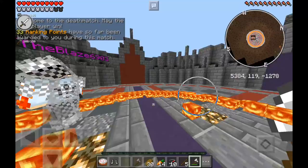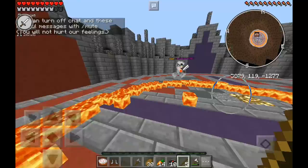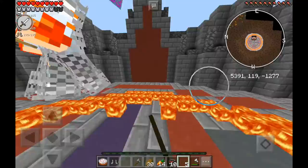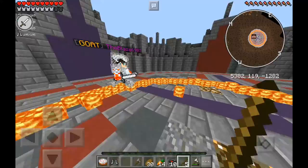Deathmatch, bro! I don't think this guy can see me. I legit think this guy is hacking because look at his movements — you can't just walk backwards like that. He can't see me. I'm going to knock you into the lava — please let me knock you into the lava! Come on, don't — look at this guy and his hacks!